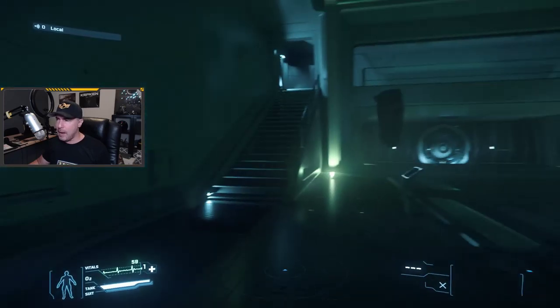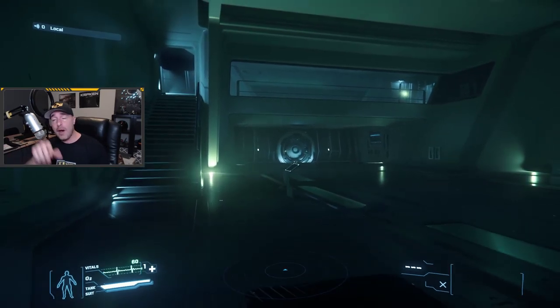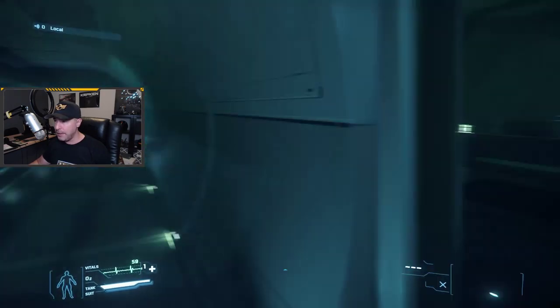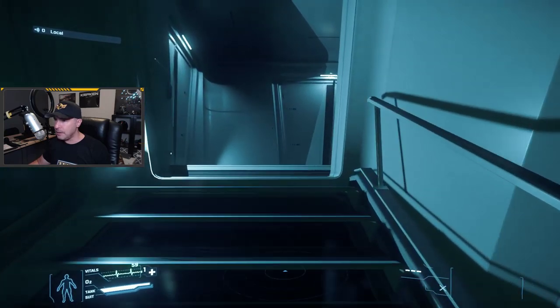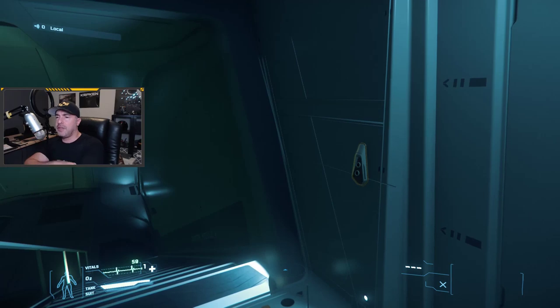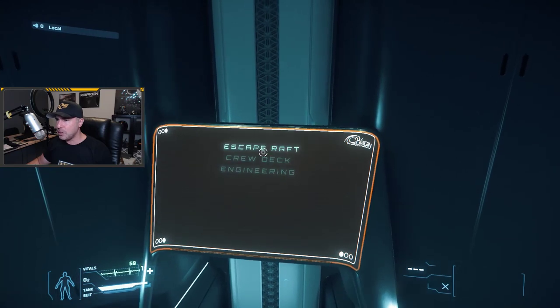Let's make our way up to the cockpit. There's been plenty of tours of the 890 already done — CIG did a 50-minute tour with actual ship designers, and there's a great YouTuber called Morphologist, who's an architect in real life, who did a whole 30-minute trip through the ship talking about all the design aspects. But for my purposes, as an org leader, I'm not too concerned about the luxury. I don't care about that. I'm more concerned about what this ship can do.